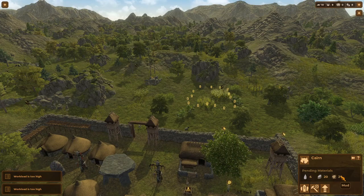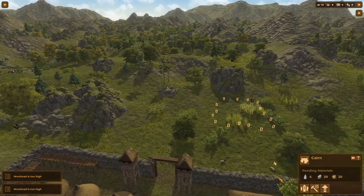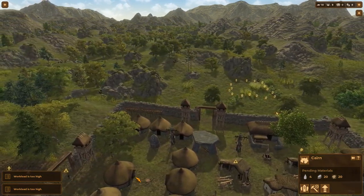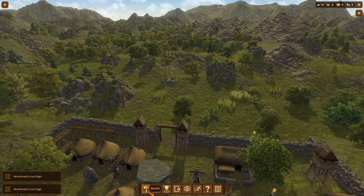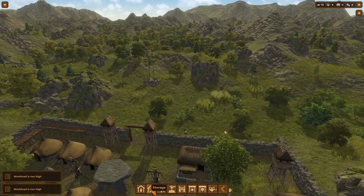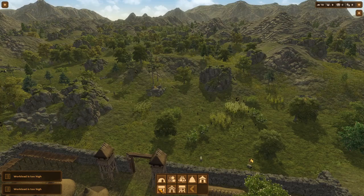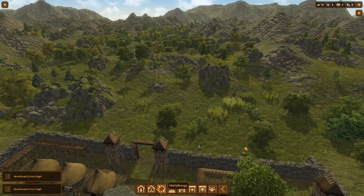That's all very well and good but I was going to build some houses around here. I suppose — what resources? We've got four of those, 20 of those, 20 wood. Okay so yeah, I suppose we can do that there.